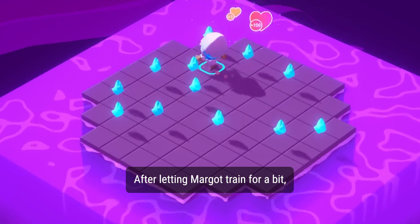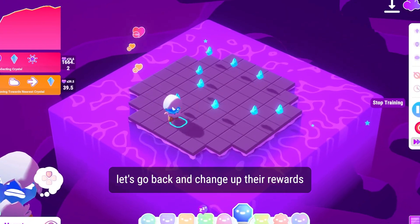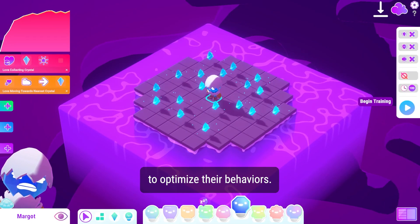Let's test out what happens and watch them learn. After letting Margo train for a bit, let's go back and change up their rewards as well as their environment to optimize their behaviors.